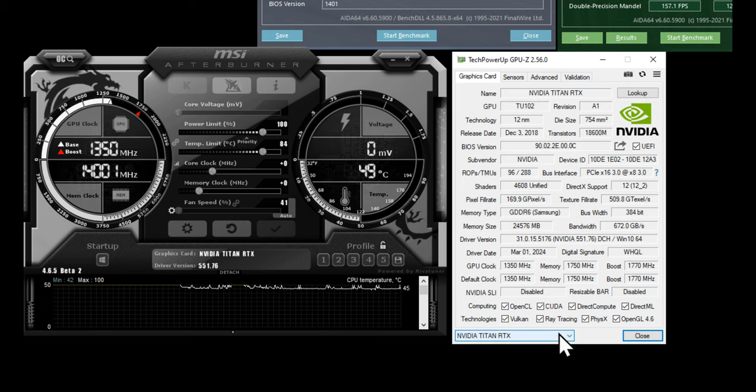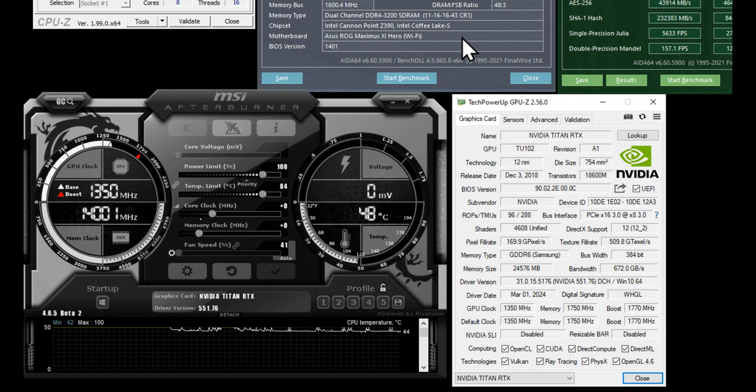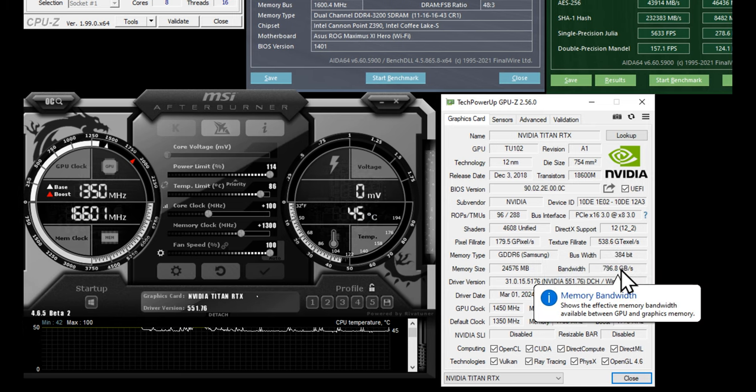I only have a single video card installed today — I have two Titan RTX cards but only one is being used right now. Some people say 'Nvidia RTX Titan' — this is incorrect. The proper name is Nvidia Titan RTX, which is how Jensen Huang, Nvidia's CEO and founder, refers to it. As you can see through MSI Afterburner, we immediately increase pixel fill rate, texture fill rate, and bandwidth. I'll also have a tutorial video on how to overclock the Titan RTX and the i9-9900K.